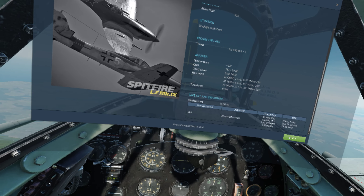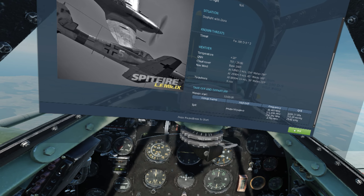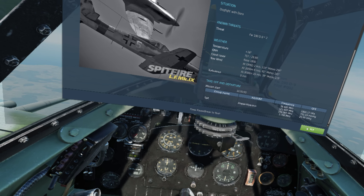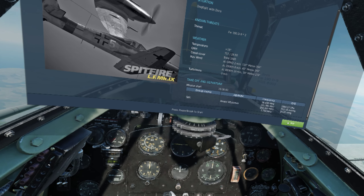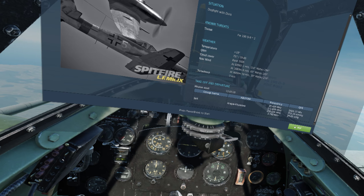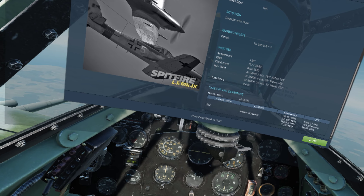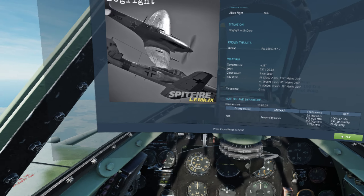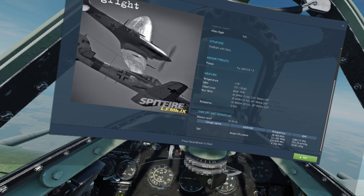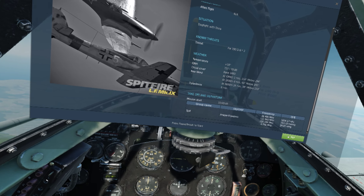If I pull a lot of G to do a lead pursuit — put my nose in front of them and try to get closer — two things are going to happen: I'll close the distance until I bleed off energy in the turn. Then when I'm slow, he can roll left or right and get away from me, because he can roll much faster. At the very least, I've got much less energy to play with than I'd like.